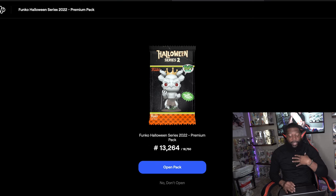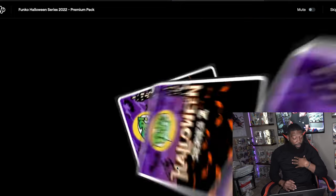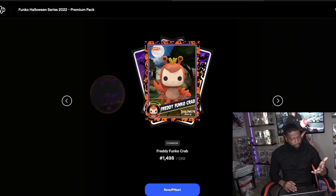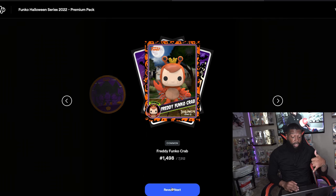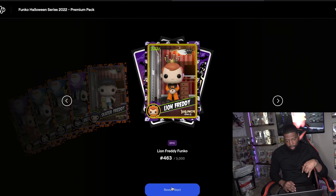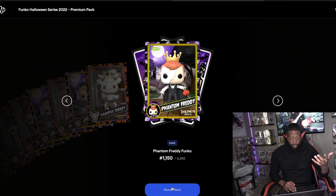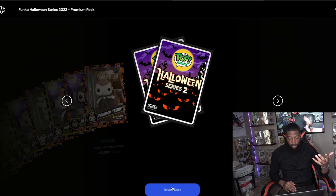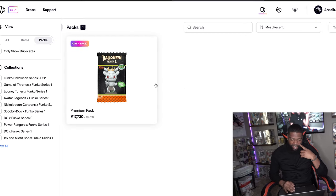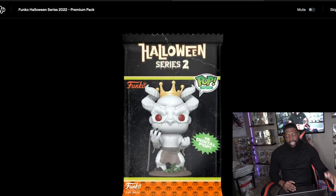I'll take that! Got uncommons across the board in pack one. Now let me get that Grail in pack two. Starting pack two — another coin, nice. First card is a common, then commons, an uncommon, an epic — we'll take that — a rare, uncommon, rare, uncommon, rare, and more uncommons.